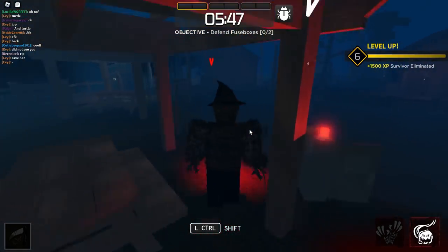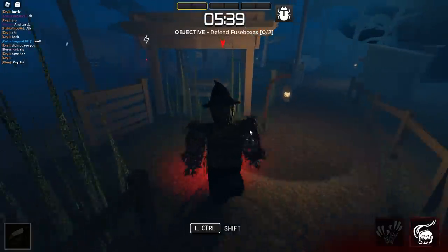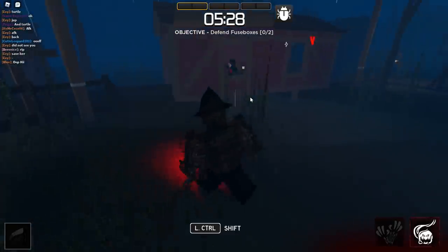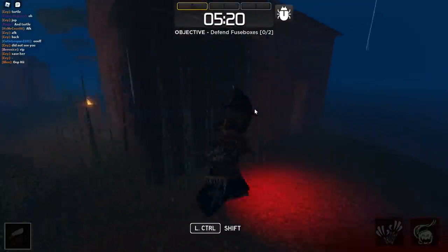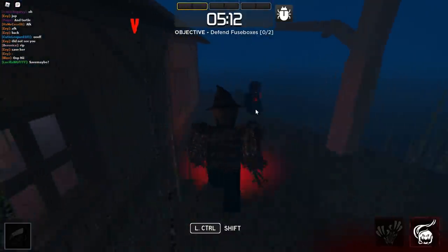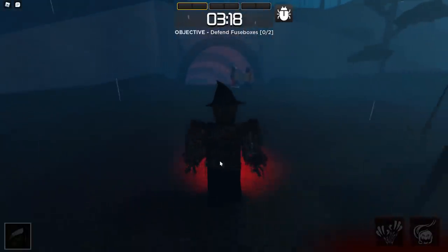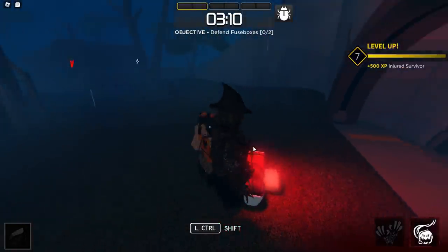Now where is everybody? What I'm trying to do is go to where the objectives are, because that's where survivors will be working. There's somebody right here — got her. Going to cut them off around this way — yes! Got her, perfect. Now where are the rest? Here are the missing players — they're just AFK at the start. This is great for me because I'm about to get all of them.